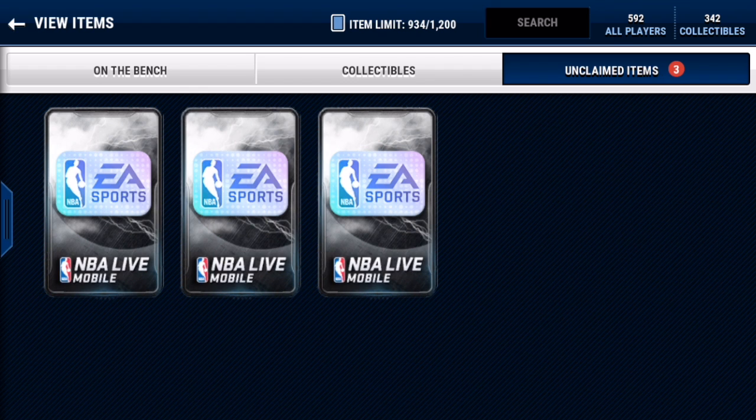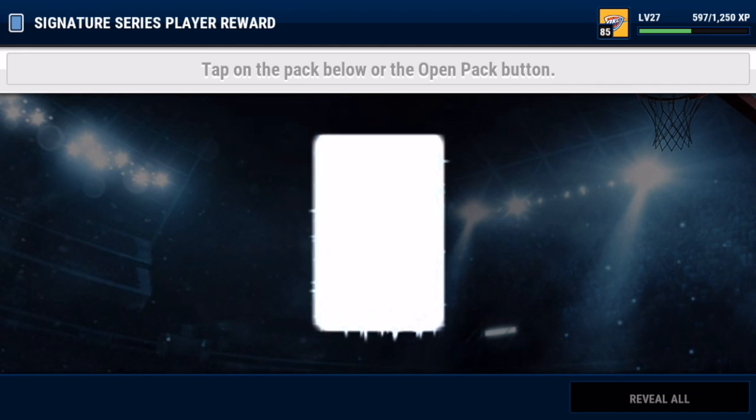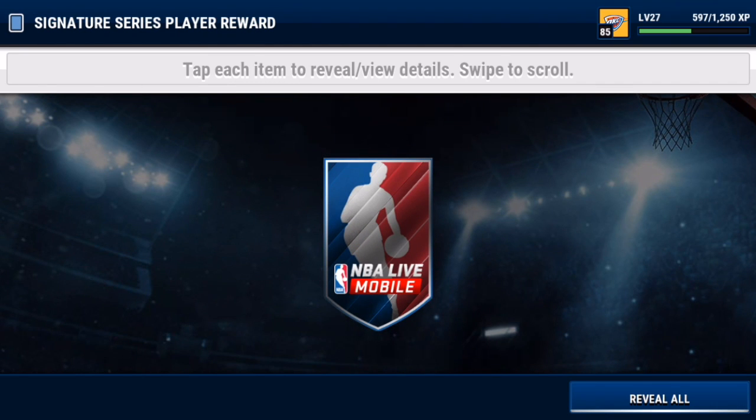How is it going guys, Madame Mobile Rush here. I have three signature packs in NBA Live Mobile for us to open today. I'm not too sure what the good pulls are, but I'm pretty sure I do not want any 84 overalls — anything above an 84 overall is a good pull. Let's hop into these right now and see if we can pull anything 85 or above. Three, two, one...